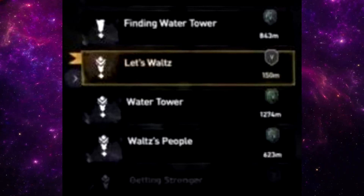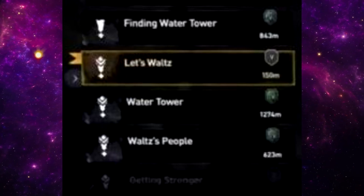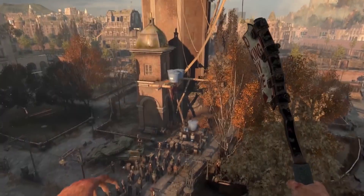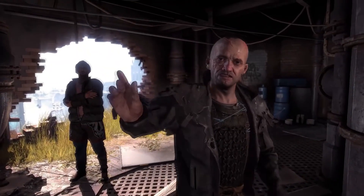In this journal section to the left, we can see our quests and the distance it takes to reach the next objective. The first mission is called Finding Water Tower, which is probably related to the mission we've seen back in 2018 where we negotiate with the scavengers to give out water to the people. We see another Water Tower mission below it, probably where we can take action on the tower and make that one big decision.